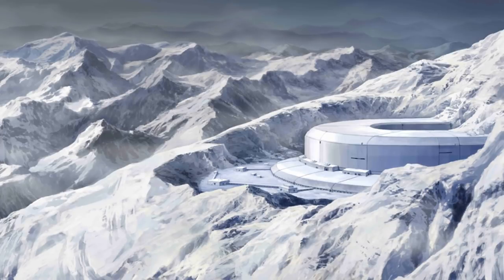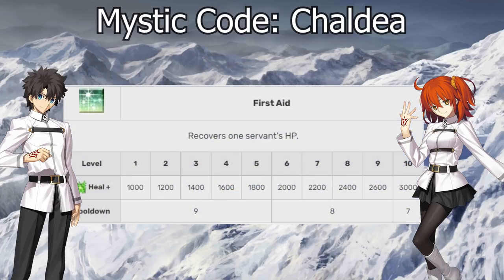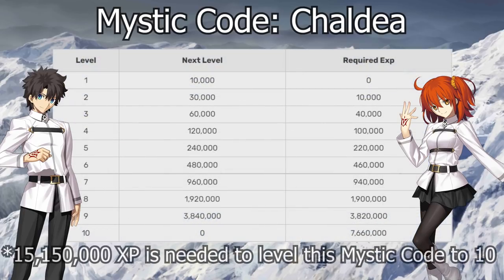Let's get right into it. The first one is our OG Mystic Code, Mystic Code Chaldea. This is a very strong Mystic Code. I think a lot of people look down upon it now because it's just the original one, but it has a lot of good features. It has a nice heal on a low cooldown, but it also has a powerful steroid that doesn't care what card type we're using.